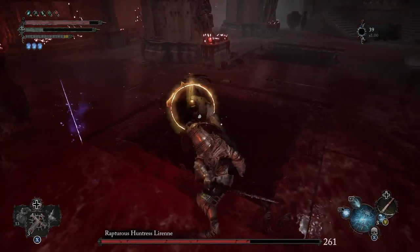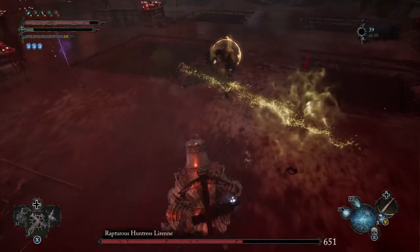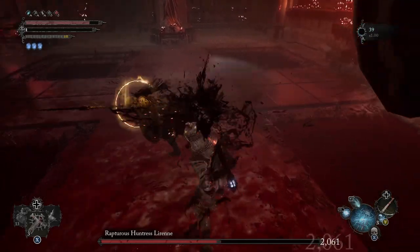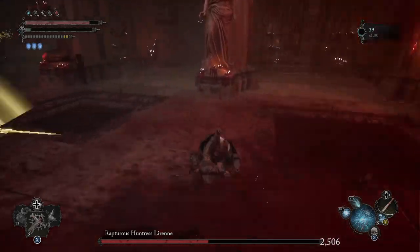It just buffed itself there with the Holy Damage, and that's similar to the Scourge Sister Dayleth. Now it's mostly attacking forwards with these newer spiritual attacks, so watch out for those and dodge to the side.